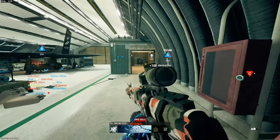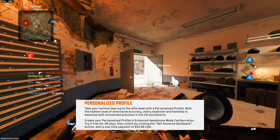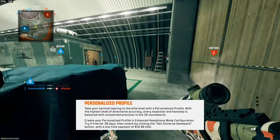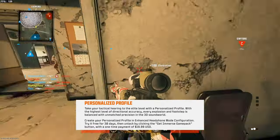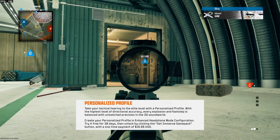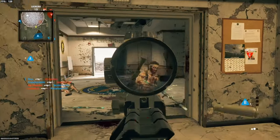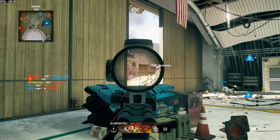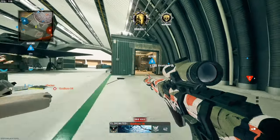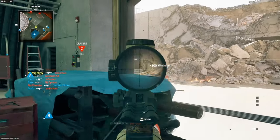The other option is the $19.99 version. By the way, you don't get this forever — you get it for five years. It gives you everything in the Universal Profile plus a personalized profile, with spatial sound customized to your unique physiology. To get it, you pay, scan a QR code, it accesses your camera, and you look left and right — like it's scanning your ear — to build a better audio profile. Sketchy, right? How that works, I have no idea.